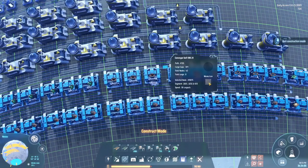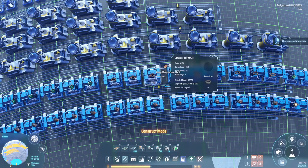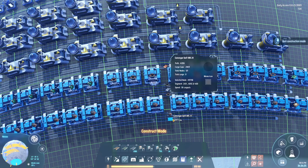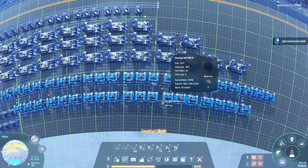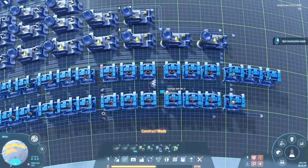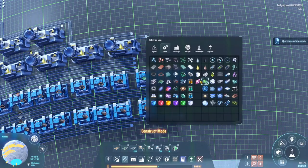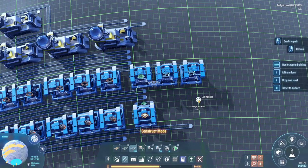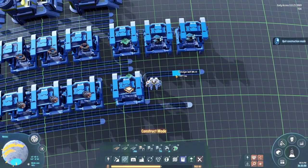Now we need some processors. I'm going to skip the cogs for the moment - I haven't forgotten about them. Why am I putting the processors over here? Processors need not just components but also circuit boards. We only need one circuit board production and we need some micro crystalline components. One belt I haven't laid down here yet is the copper belt, which needs to go all the way in the back because the magnetic coils need copper.